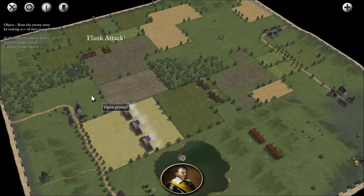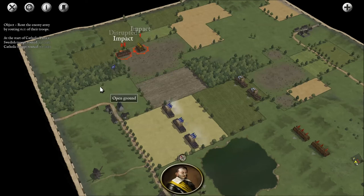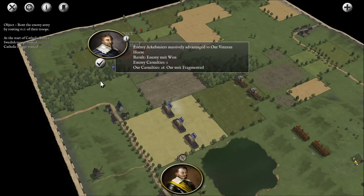Catholic turn — charge! That's kind of why I wanted to turn around. Charge in the flank — has dropped one morale level — now disrupted. Fragmented — that means its morale and cohesion are severely impaired and it is close to breaking. The casualties suffered will further reduce its fighting ability. There is a chance this turn the enemy may rally to disrupted. Massively advantaged versus our veteran horse.